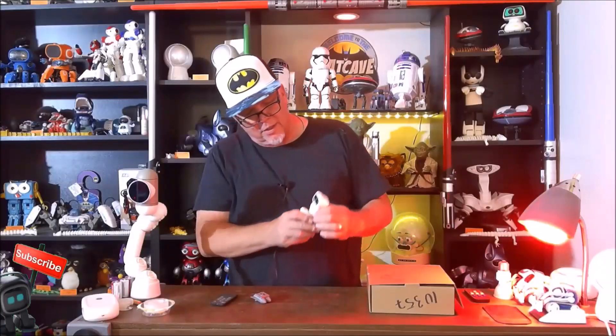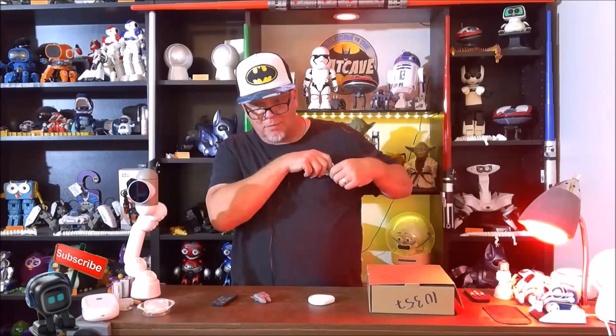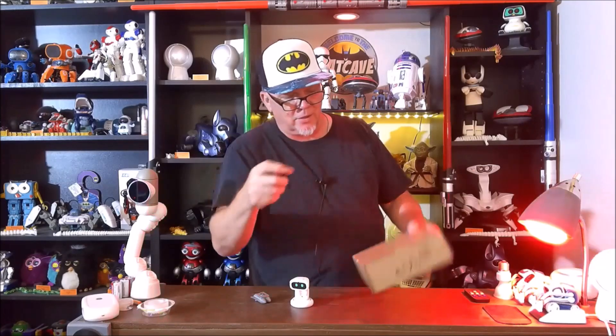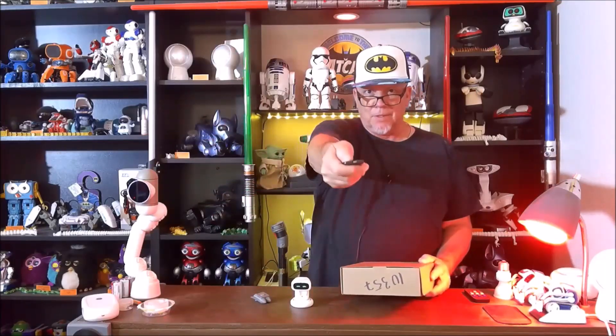That's right, this little guy right here — IB, the pocket pet. You put him in your pocket and you're ready to go for your adventures. What happens when you have more than one IB? That's what we're going to do. Stay right here while we check out IB the pocket pet. Production version.